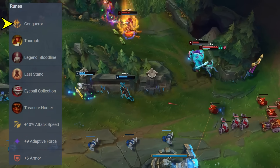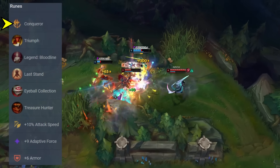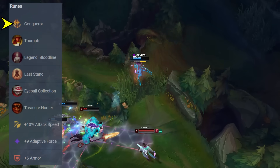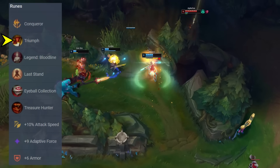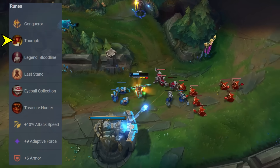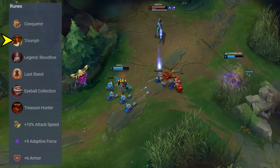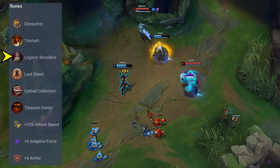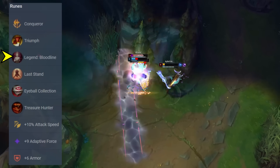It provides crucial healing and damage, and speaking of healing, this Samira build actually lacks lifesteal, so your rune page is really all you have. This makes Triumph even more important than it already is for the champion, because Samira of course takes a lot of damage when she dashes into melee range to hit the enemy with her full combo. Triumph will keep you alive while doing that, and on a similar note, Legend Bloodline also applies to your Q and your ultimate, and of course your auto-attacks, keeping you healthy enough.